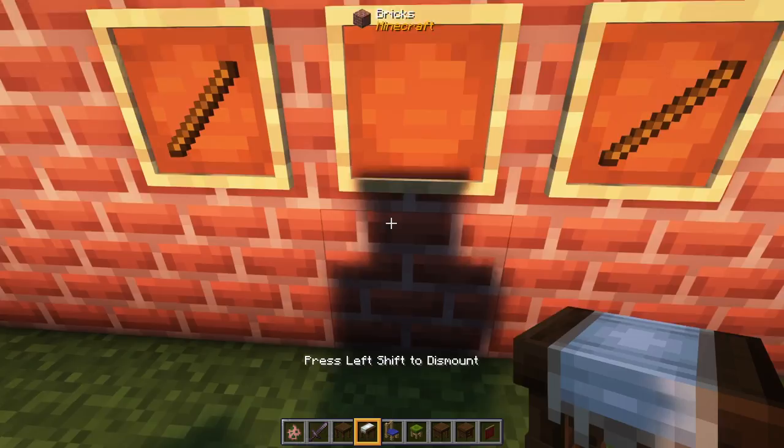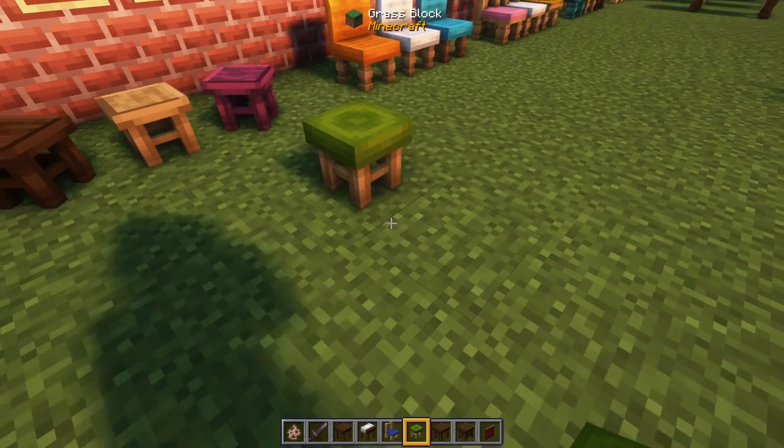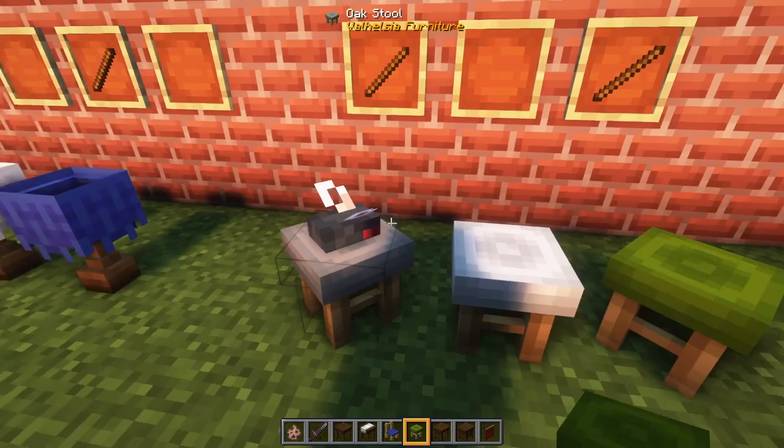You can sit in stools just like any of the chairs. Stools are kind of neat because you can orient them a little differently depending on the angle you place them at — so you can get corner-facing stools as well as squared-off stools. As you can see here, we've got a mob resting on our stool. Mobs will sit in the seats just as we can. And you can get an upholstered stool by using wool in the recipe.